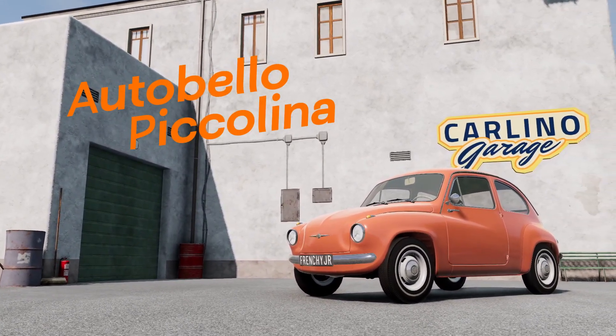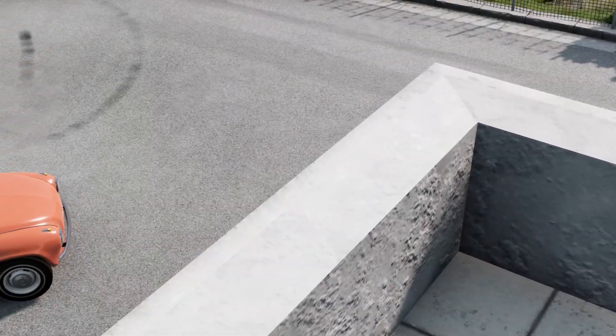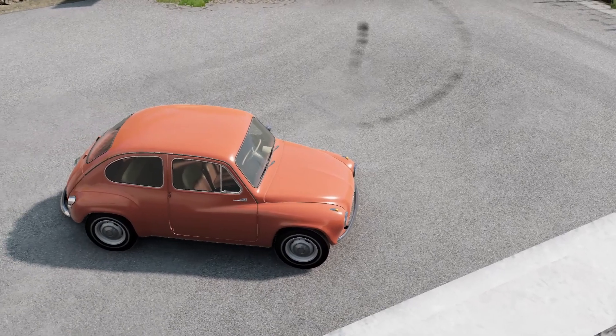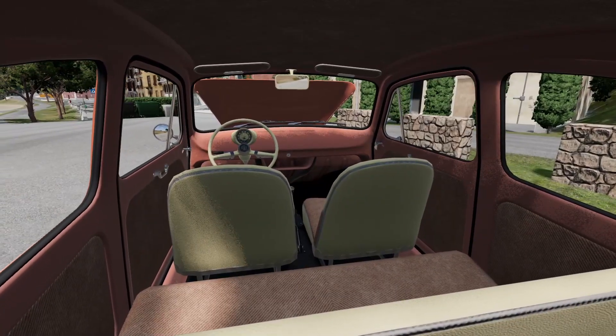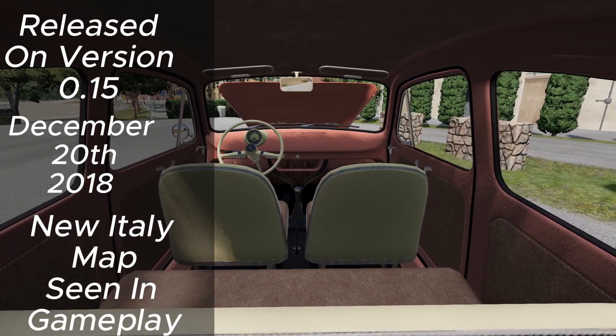The Autobello Pecolina. Where else to start but the Autobello Pecolina. The Pecolina is one of two cars in the Autobello brand. It is the first vehicle in the game to feature rear-hinged or suicide doors. It was released with update 0.15 on December 20th, 2018, along with the Italy map.